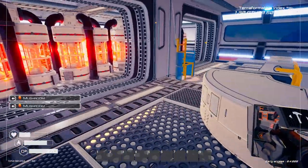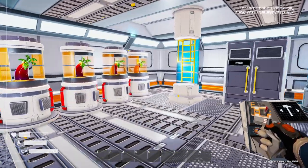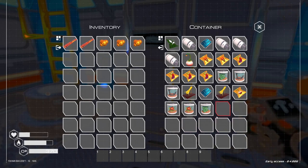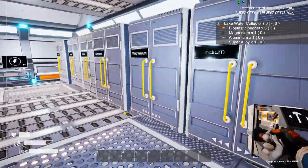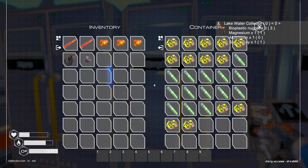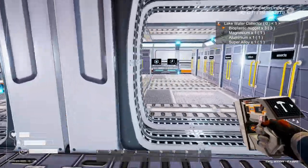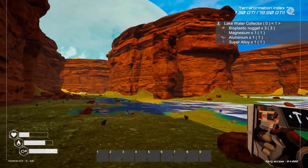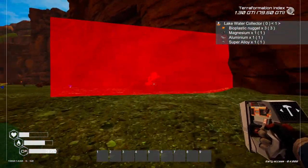That should now be enough — we can get the water collector down and that should help us out. Although now I've got this water I can just drink — I totally forgot about that. Let's grab the bioplastic. For the water collector we need super alloy, aluminium, and magnesium. I've started to sort some of this stuff out. I wonder if we can put this in the shallow water — okay, you can!